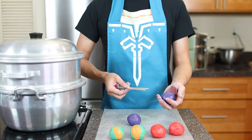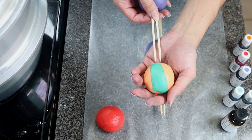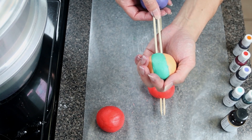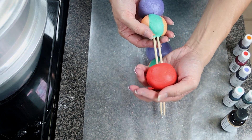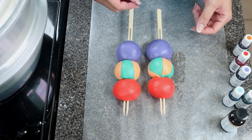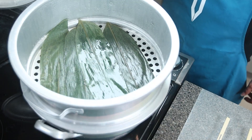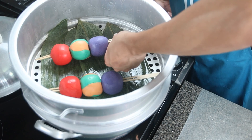Once they're nicely formed, it's time to put them on the skewers. Normally you'd skewer them after cooking, but it's a lot messier and far more difficult. So for the sake of pretty looking dango, we'll do it prior to steaming. We'll be steaming them for about 15 minutes. In the meantime, Kat is going to be making an awesome support dango set.